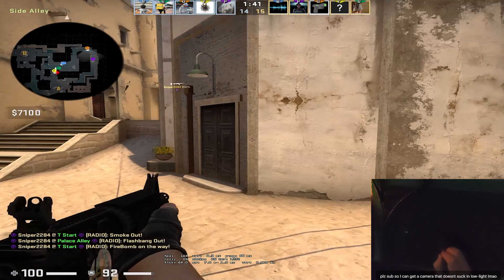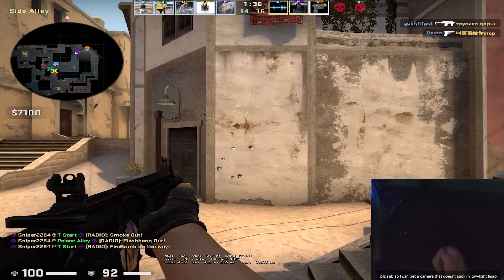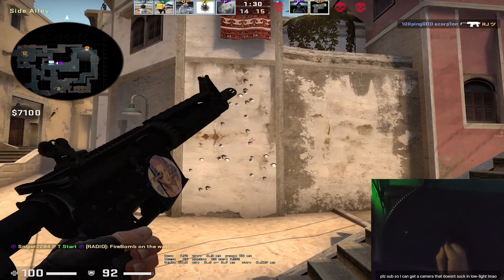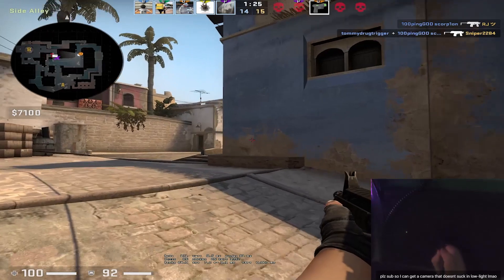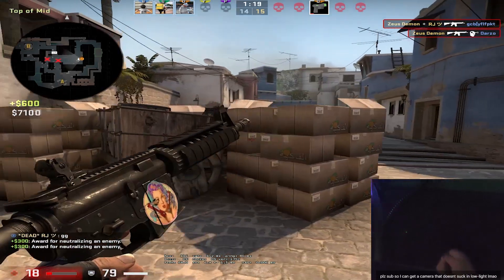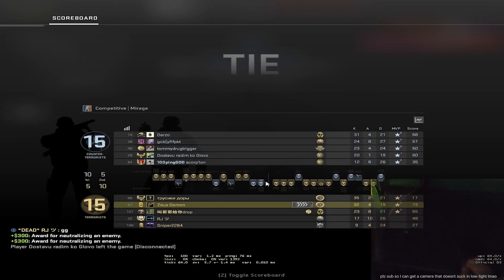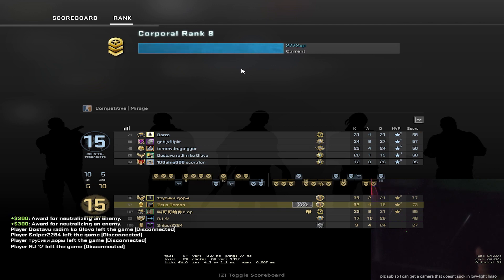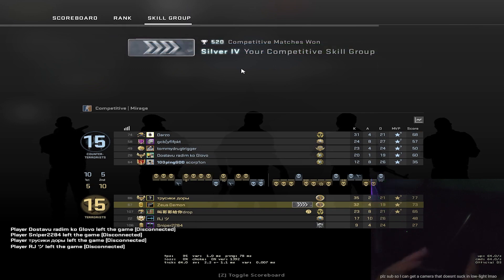Yeah, too easy man. Drawing tablets aren't actually made to play Counter-Strike, but here's what they're actually made to play. I'm just gonna leave that there. 32 kills right here — 32 on a drawing tablet. Why does it work so well? I don't know, it's amazing. 34 kills. Thank you.